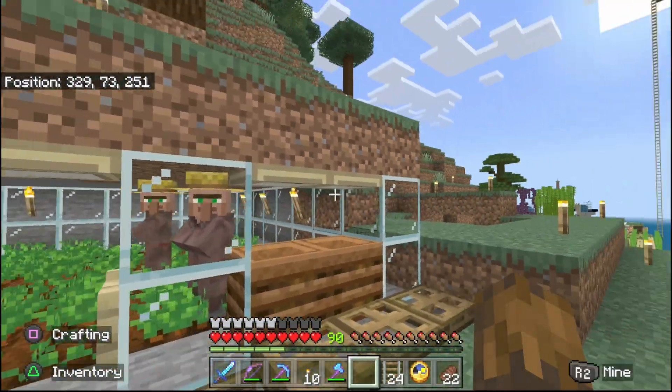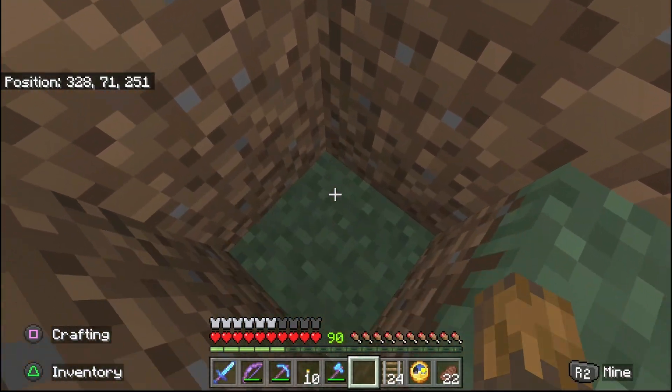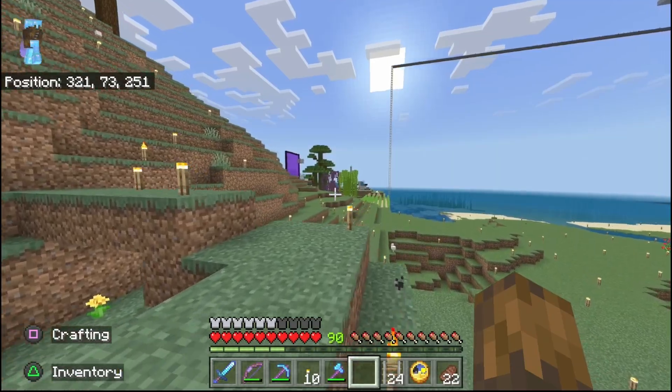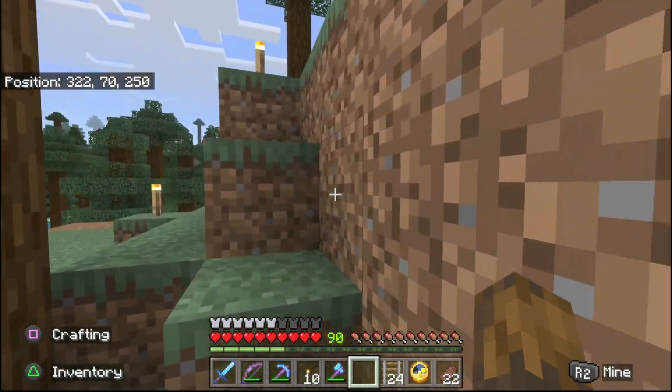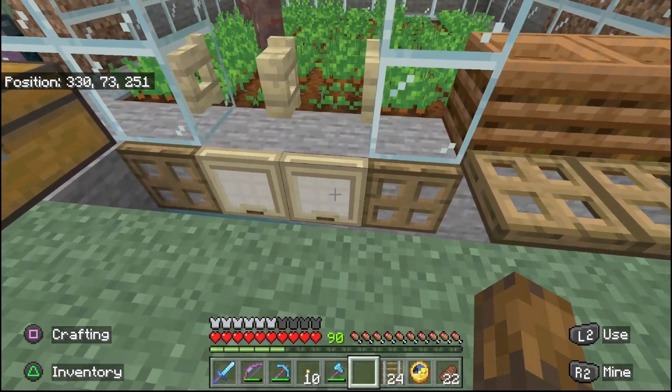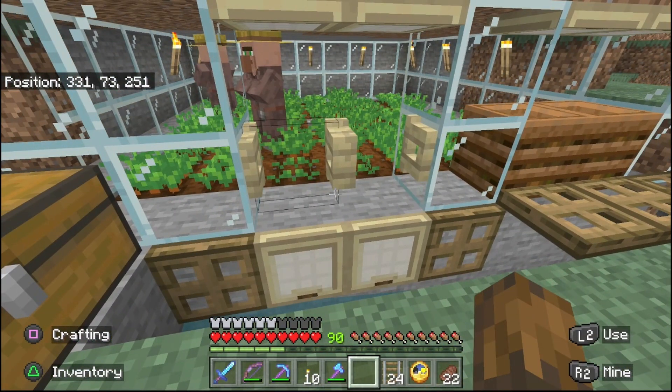I made sure to put the beds over here so that nobody over there is linked to these. I'm trying to keep these guys from linking to the villagers in the crop farm and forcing this into a double village — where all these guys share beds and I'd have to put down 50 beds in order to get another villager.